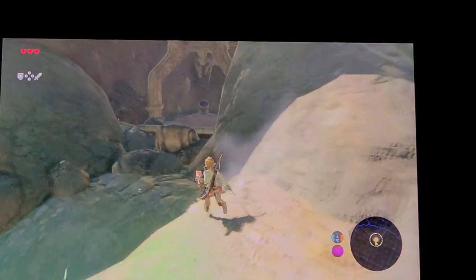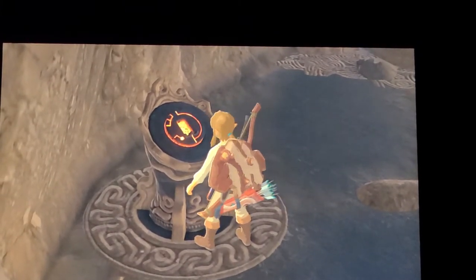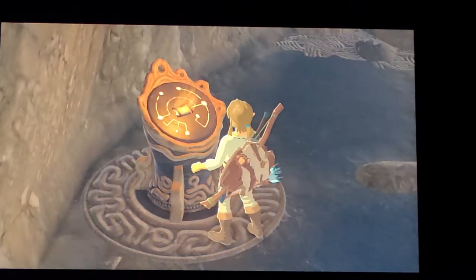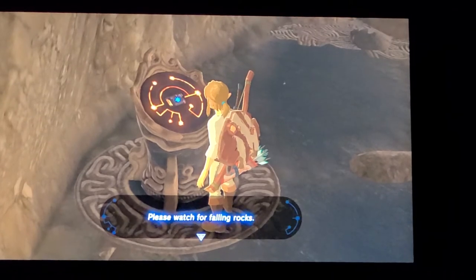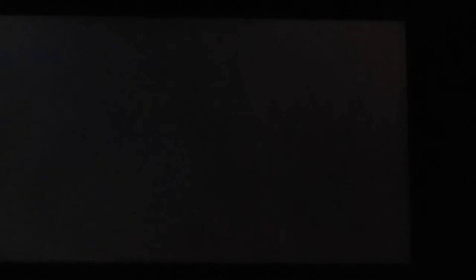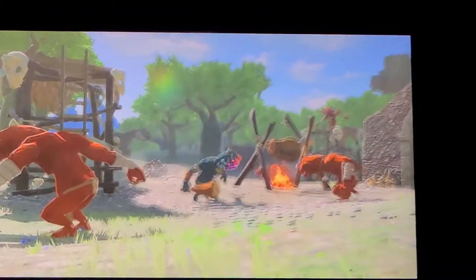The thing should be right here. Oh, it is. I think that's the thing we have to scan. 'Place the Sheikah Slate in the pedestal.' I think you just place it in there. Not quite sure what's going on yet, but hopefully it's something cool. Falling rocks! Looks like something's happening.